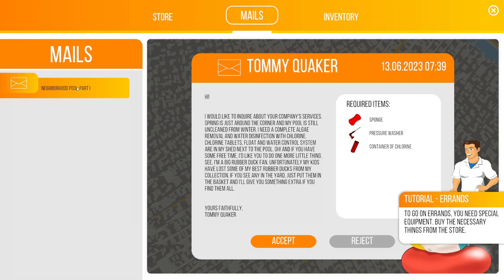We've got the Neighborhood Pool Part 1 — Tommy Quacker. It says: hi, I would like to inquire about your company services. Spring is just around the corner and my pool is still unclean from winter. Why is this in all caps — is this guy shouting at me? I need a complete algae removal and water disinfection with chlorine. Chlorine tablets, float, and water control system are in my shed next to the pool. And if you have some free time, I'd like you to do one more little thing — I'm a big rubber duck fan. Unfortunately, my kids have lost some of my best rubber ducks from my collection. If you see any in the yard, just put them in the basket and I'll give you something extra if you find them all. Yours faithfully, Tommy.